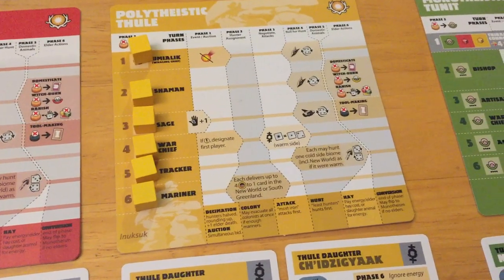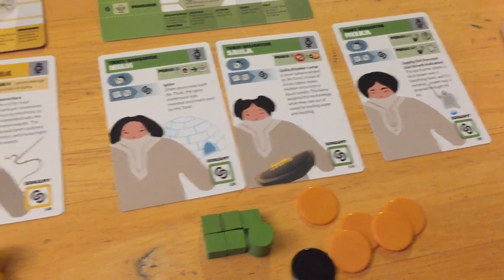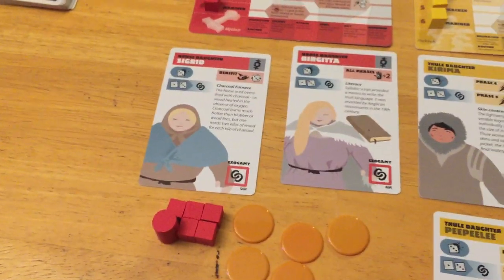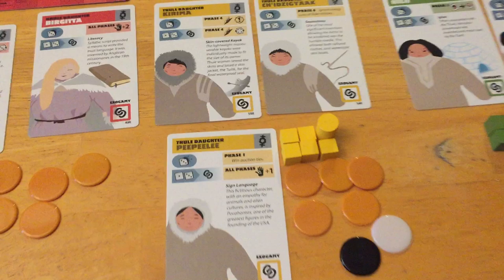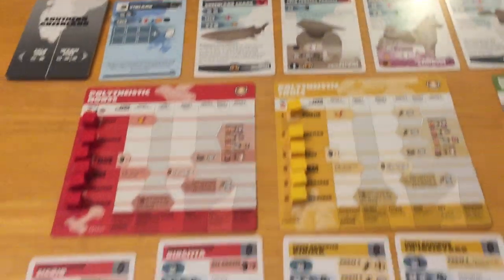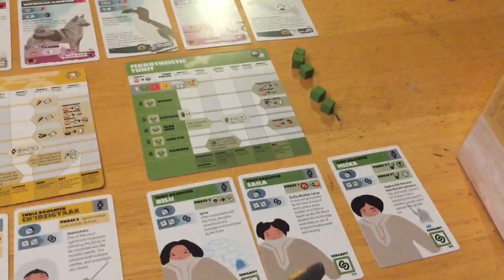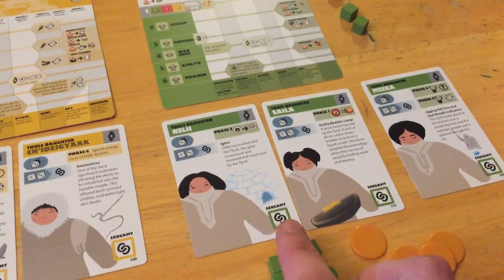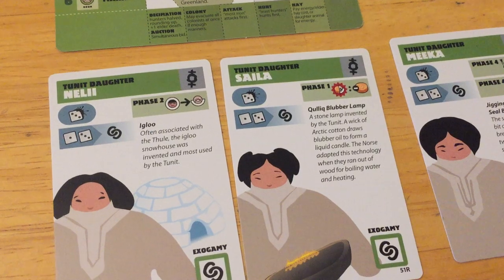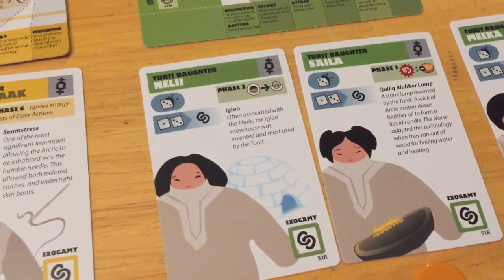Elders give each player different abilities and bonuses, and the game is very brutal in killing them off, so you definitely want to replace them. You can also use hunters to guard your daughters, who give special abilities unique to each tribe. The exogamy box means there's going to be a foreigner who marries your daughter — either through negotiation or a Sabine raid where you send hunters to steal a daughter from another tribe.